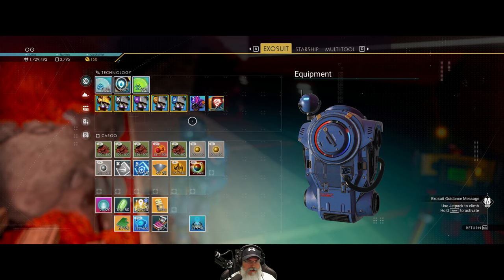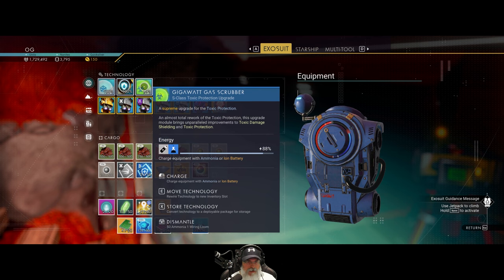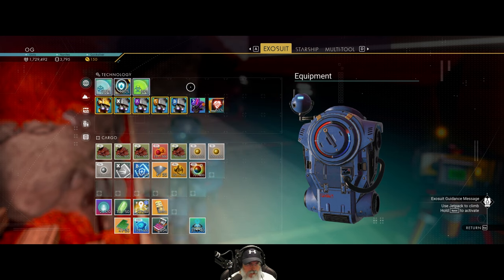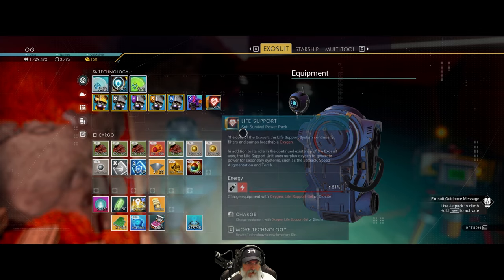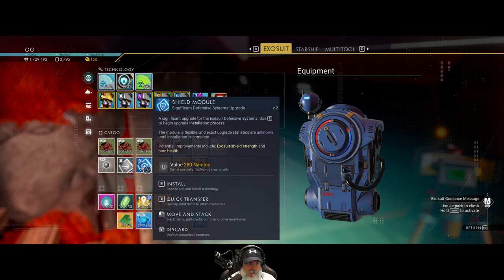I've got these S-class upgrades on but we don't need them unless we're on a toxic or frozen planet. I'll leave them for now but if we need room we can move them. I'm wondering if cracking these modules open gives exactly the same thing each time.